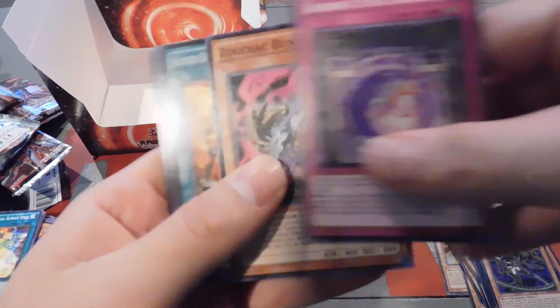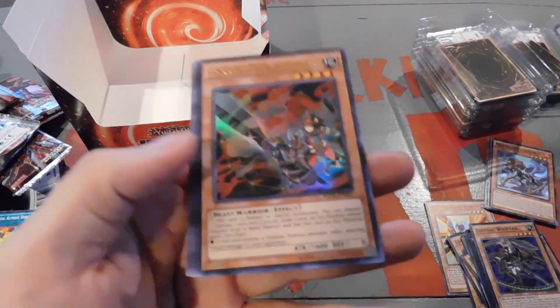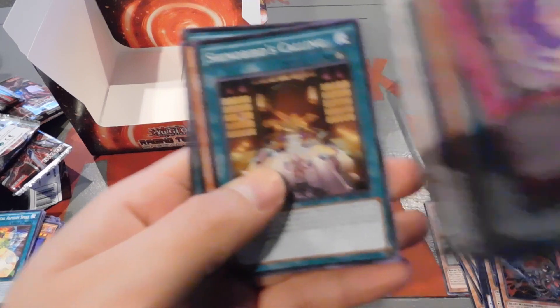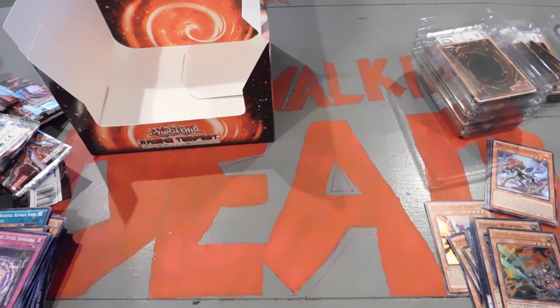Also guys, if you guys are enjoying this video, go ahead and drop a like for us. Flower Cardian Light Flare and a Zodiac Thoroughblade — awesome, at least we got another Ultra. Go ahead and drop a like if you're enjoying this video and subscribe to the channel for more of these kind of openings.